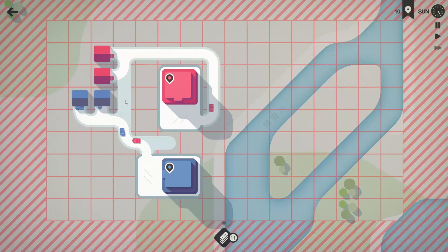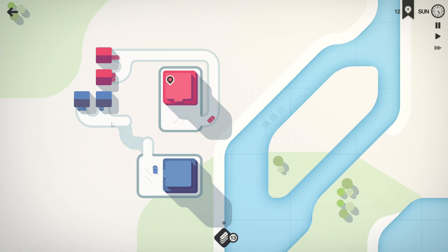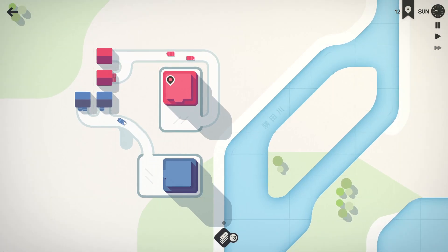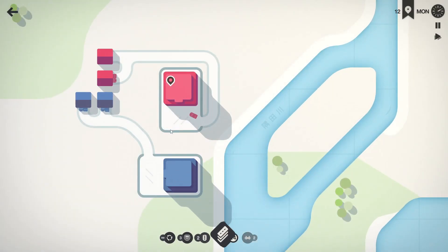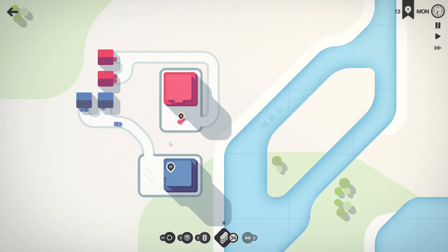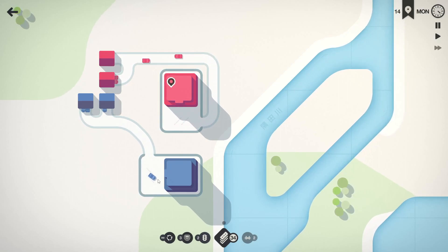What you don't want is too much of the same lines going on, because that'll create a lot of traffic down the road. So I'm going to switch the red back to loop around this way — we've got to change how this looks because that looks awful. Okay, this looks a lot better. I'm going to get some traffic lights since we don't have any yet, so that might be helpful down the road — and yes, I did just drop a road pun.